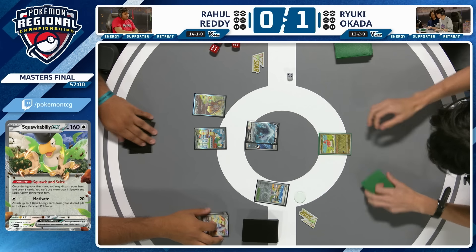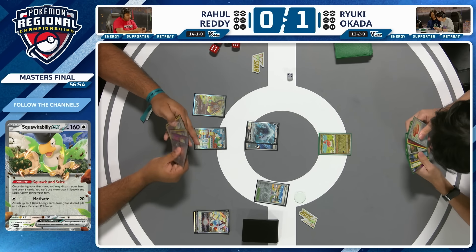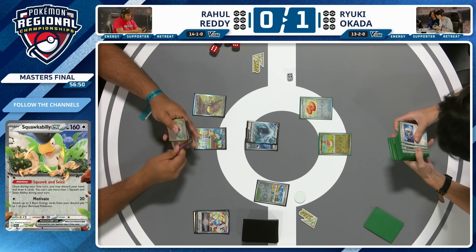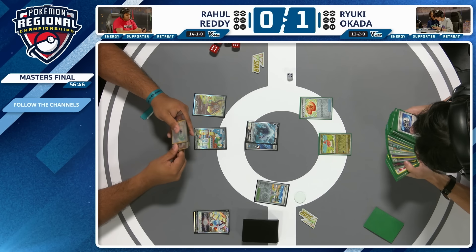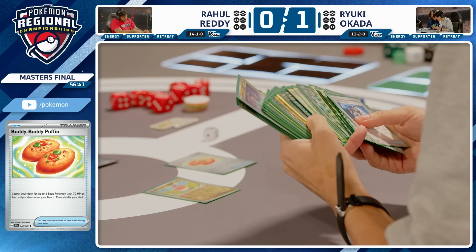Rahul goes to take the Squawkabilly off the Mezzagosa, Jet Energy to get Lugia V in the active, and Squawk and Seize discards a Cinccino, a Boss's Orders, an Earthen Vessel, and a Lugia V-Star. There's that Legacy Energy again in hand — we don't want it in hand; that was pivotal for Rahul in Game 1. It's over to Ryuki, who leads with the one copy of Tatsugiri and its Attract Customers ability — you look at the top six cards of your deck and grab any supporter there. Love Tatsugiri, it's a wonderful card.